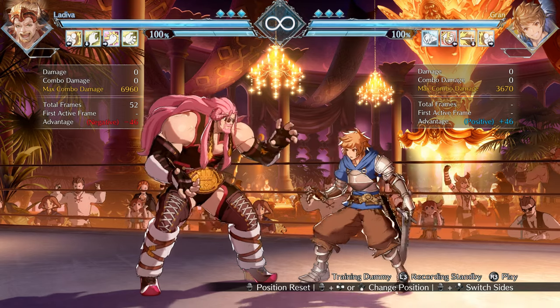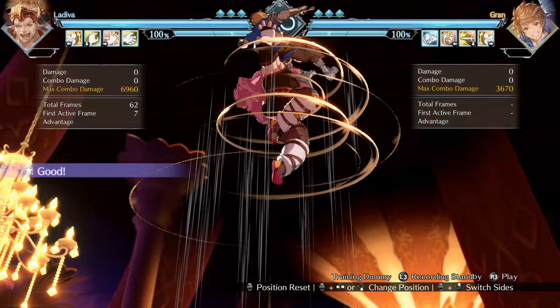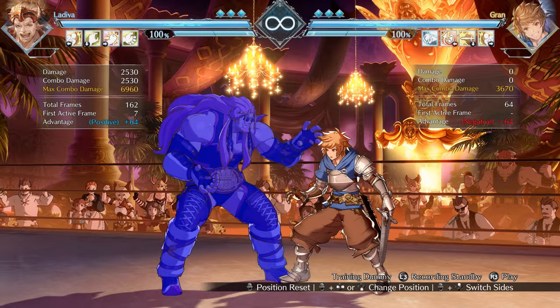LaDiva is Granblue Rising's signature Grappler character, and Grappler characters tend to live or die by how well they can keep up their pressure with their Strike and Throw game. The good news is that LaDiva is pretty good at this, because she has access to a few different types of safe jump setups that can really keep her pressure going and rack up the damage really fast.